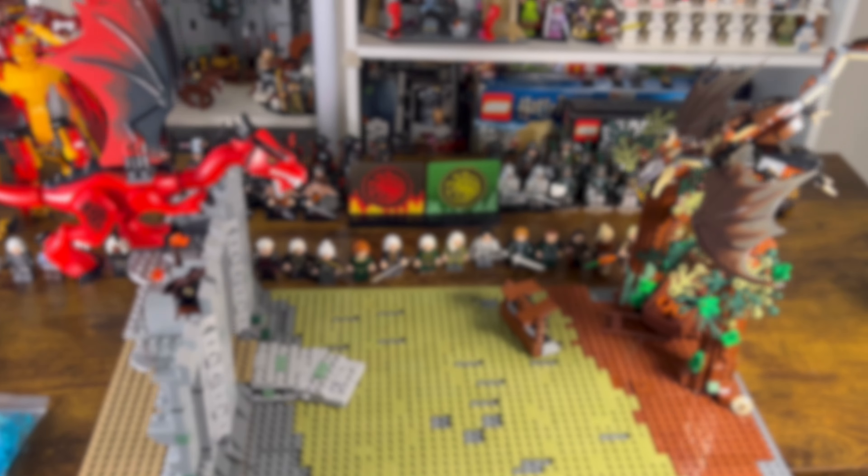As for Alyson, there are some cool purist options, but once again this custom version from Minifigs.me was the best choice. The green dress has detailed dragon embroidery printed all over, along with the braided hairpiece, and it's just 100% accurate to the Alyson Hightower that we see in Season 2.